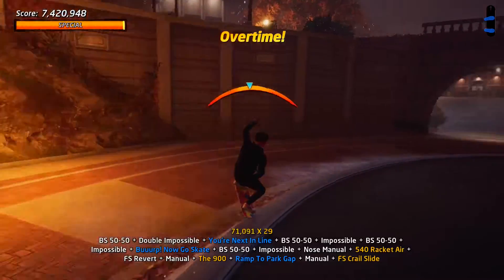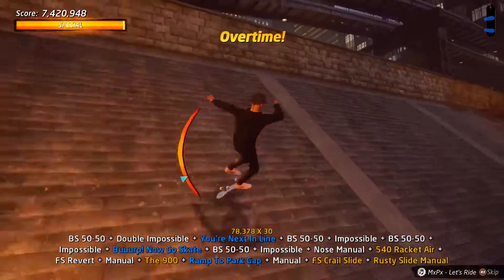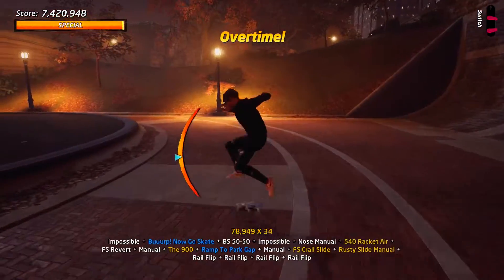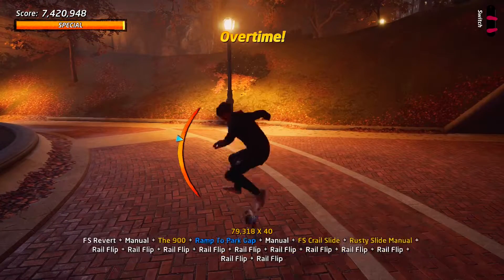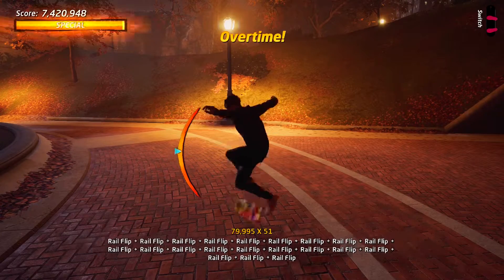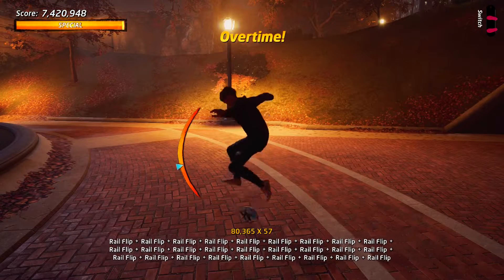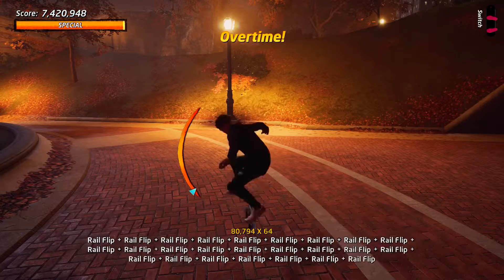Once again you can see I am struggling with the balance bar just because I have already done quite a lot of grinding. Coming off that fountain grind can be quite tricky because you need to line yourself up in a way that you're not going to shoot into a wall or one of the lampposts and end the combo prematurely. You might see me go shooting up that ramp or come off and curl round while in the manual — just as long as you don't hit the wall too hard you shouldn't end the combo coming off that fountain.